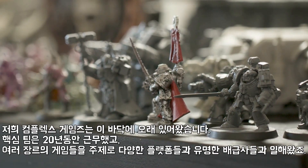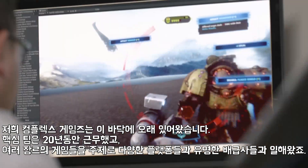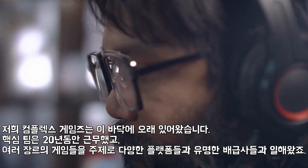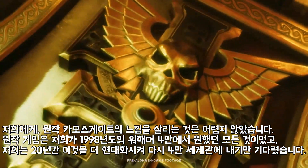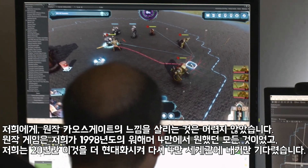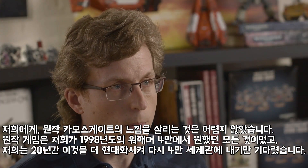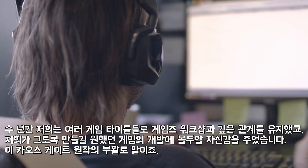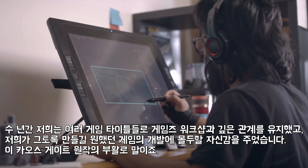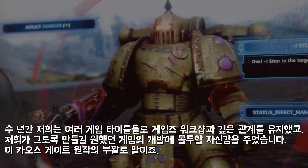We at Complex Games have actually been in this industry for a long time. The core team got together over 20 years ago, and since then we've been working on a wide variety of games across different platforms for well-known publishers. Reviving the spirit of Chaos Gate was a no-brainer — the original was everything we wanted out of a Warhammer 40,000 game back in 1998, and we've been waiting over two decades to see a modernized take on it return. Over the years, we've built a great relationship with Games Workshop, and it's really that relationship that gave us the confidence to pitch a game we really wanted to make in this revival of Chaos Gate.